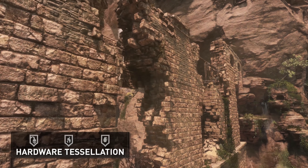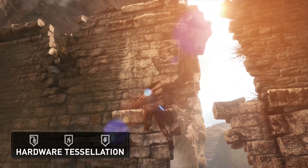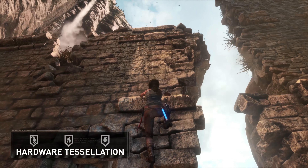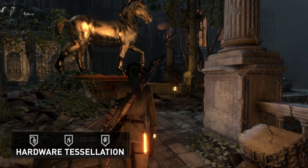Hardware tessellation greatly improves the detail of the rough surfaces at the ground, rocks, and bricks. Silhouettes and surface features are geometrically represented when viewed up close, making the surfaces feel even more tangible and realistic.